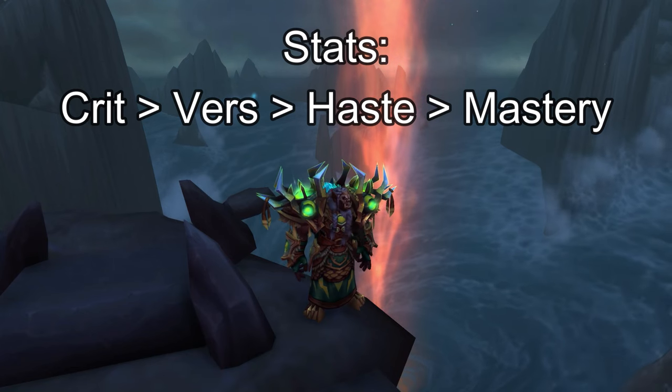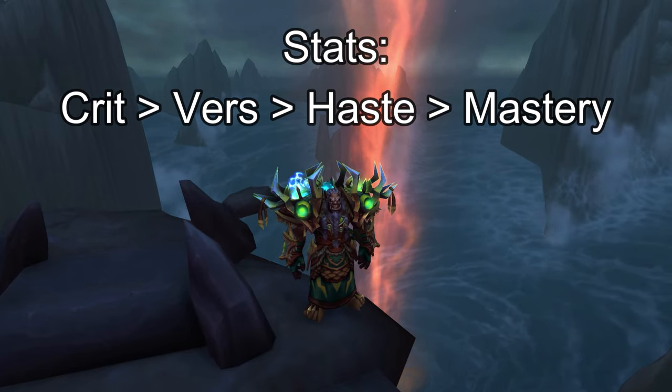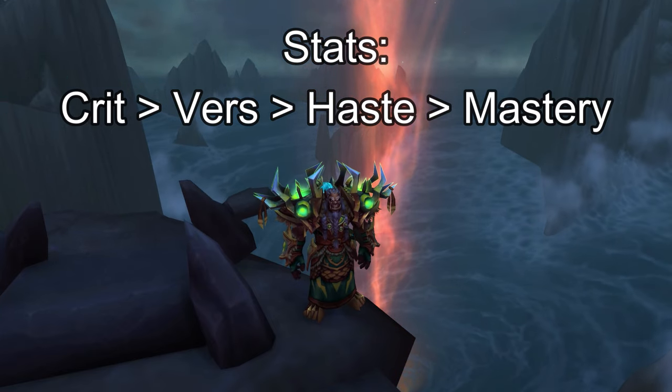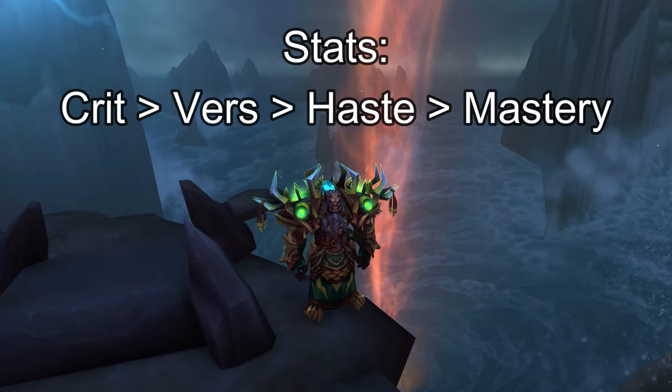As for stats, you want to prioritize critical strike over versatility, over haste, over mastery. Crit has synergy with the Resurgence talent and gives you mana back when you heal as a crit. Versatility is going to give you passive healing and damage increases. Stacking crit is also one of the reasons why Shaman is a pretty beefy healer in Mythic Plus.